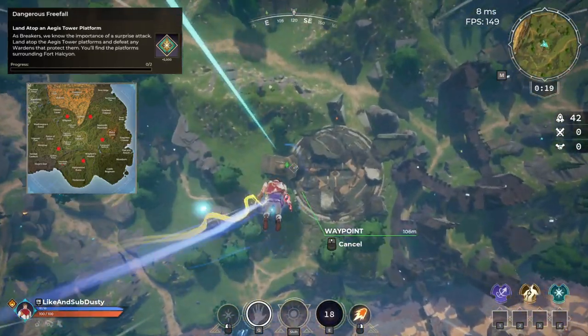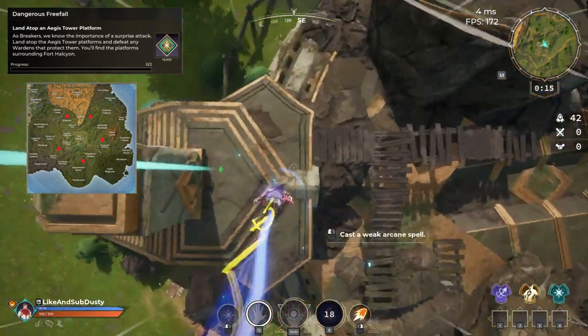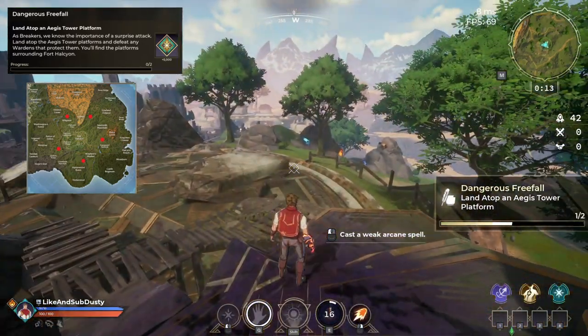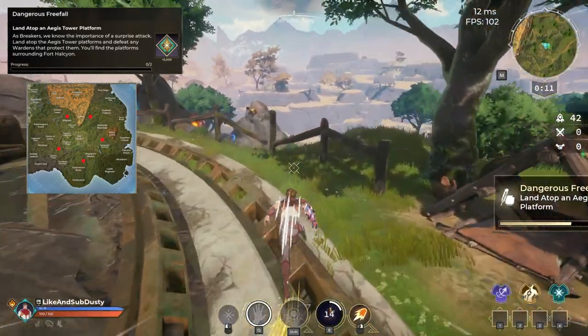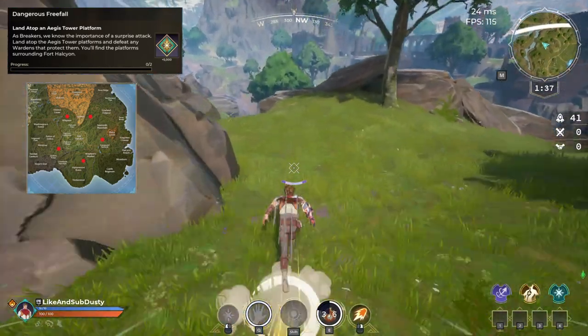The 14th quest requires you to land atop an Aegis Tower platform. All you have to do is drop on it from the sky — this can either be from spawn or from a rift as you see here. You cannot just jump up onto it from the ground; that will not trigger the quest.